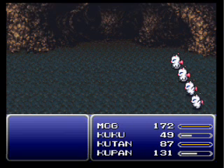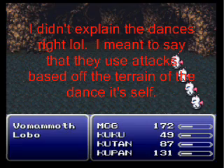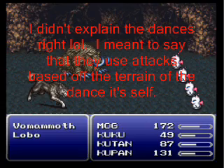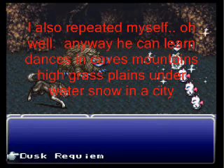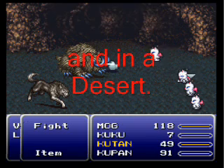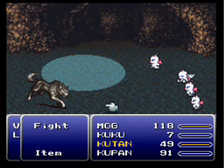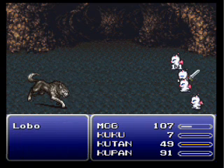Moog mastered a new dance. Basically, what a dance is for Moog — it sends him into a trance. He fights using elemental attacks based on the terrain. What's neat about it is if you're in a different terrain that his dance doesn't match, it'll actually change the background to that arena in most cases, which is a neat effect. There's the snare move — it basically sucks the enemy into oblivion. It's a death attack.